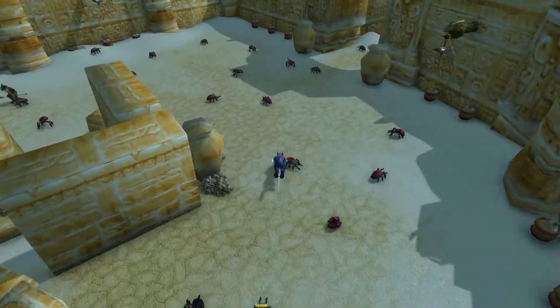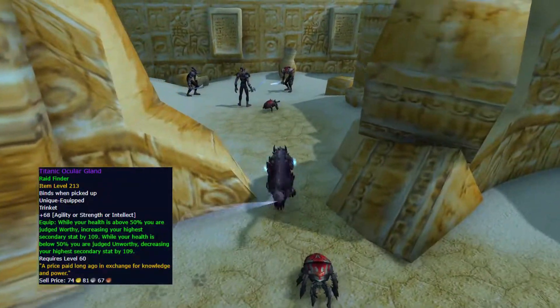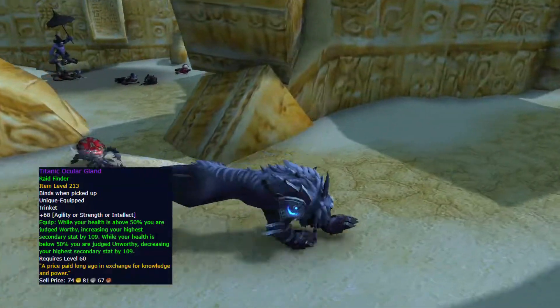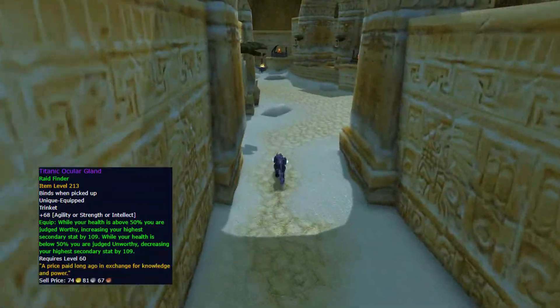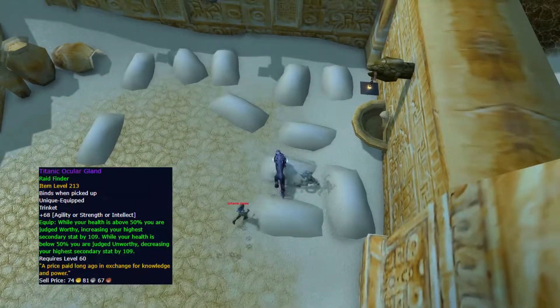If you enjoy raiding, I recommend you try and get the Titanic Ocular Gland — the trinket from the Eye of the Jailer, the second boss in Sanctum of Domination. The trinket will boost your highest secondary stat by a minimum of 109, and even if it doesn't do that much to your overall speed, at this point every little thing counts.